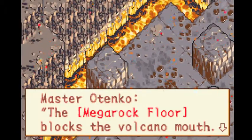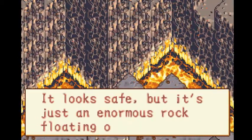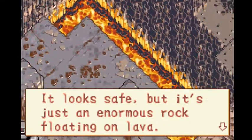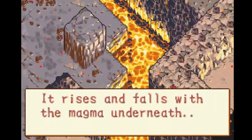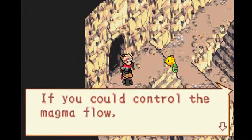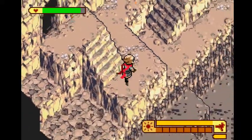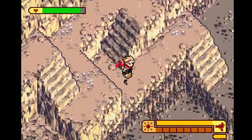The Mega Rock floor blocks the volcano mouth. Looks safe, but it's an enormous rock floating in lava. It rises and falls with the magma underneath. Maybe you could control the magma flow. That'll be fun.